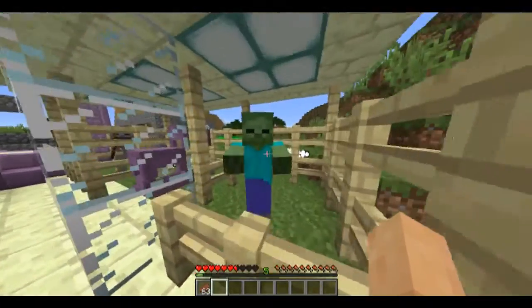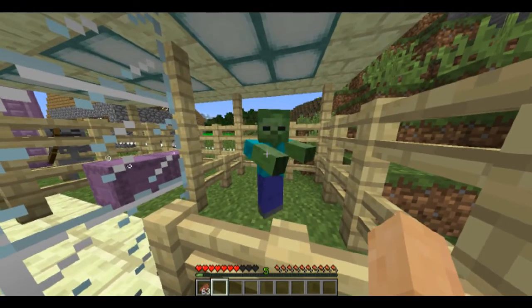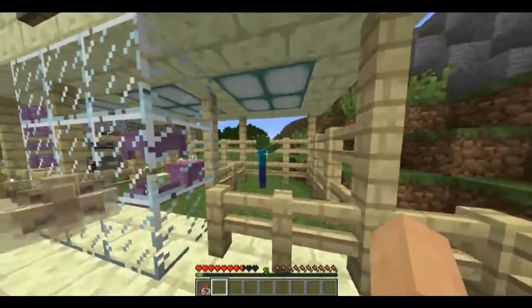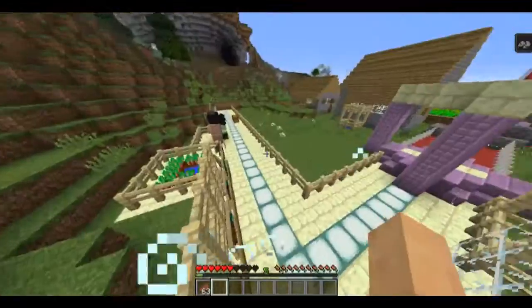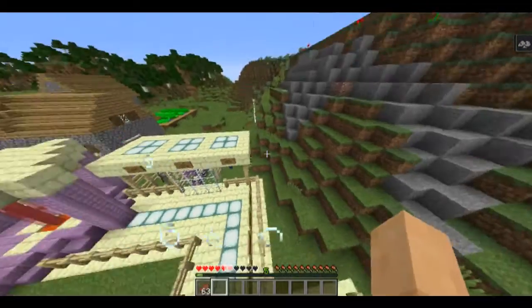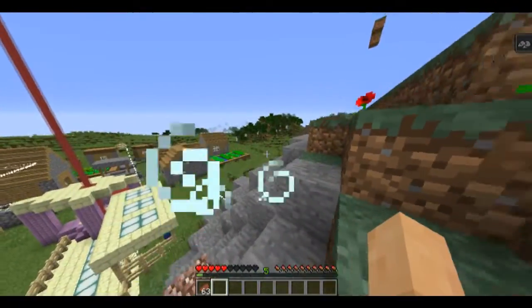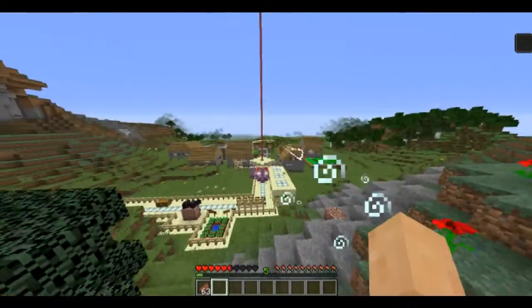It shoots levitation potions, so if we get hit we would begin to levitate. Now the zombie has a new animation when they're trying to hit, and when he's just walking it's a whole new animation. We just got hit and it makes us levitate, which does some damage, and lets you do something like this. And now we are getting targeted.